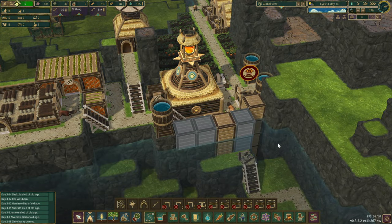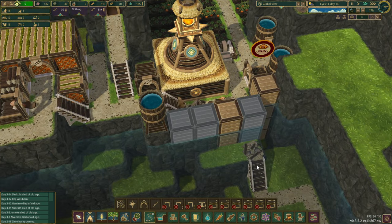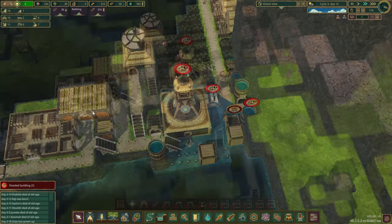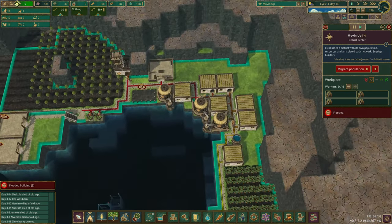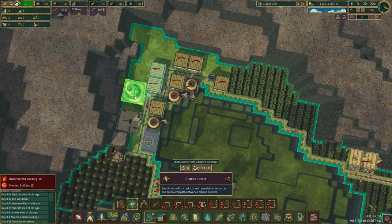All right, welcome back to Crater 2, Timberborn. This is what I've got building. It might make it. I try not to trap any beavers — I don't think I did. No beavers have been trapped. Nobody can work now because these were the only workers, so I have to move the city center. I've created quite the puzzle, but you'll fit here.